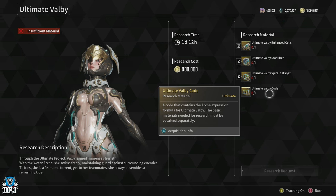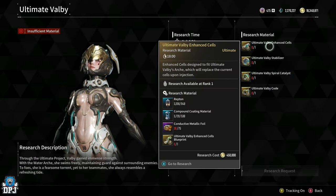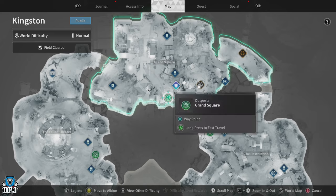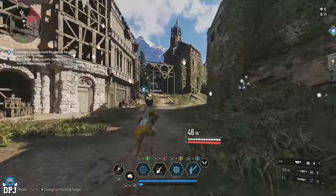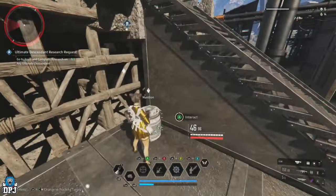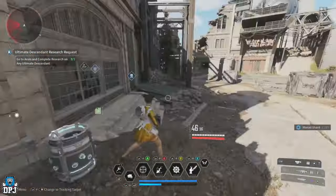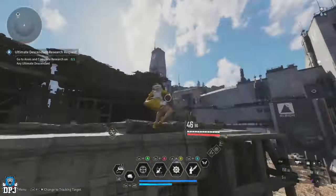Starting with the Ultimate Valby Enhanced Cells, this requires Reptan, Compound Coating Materials, Conductive Metallic Foils, and the Enhanced Cells blueprint. For Reptan, it's obtained from Kingston resource boxes — super easy to come across. I'd go to the Grand Square area in Kingston, run around scanning, and you'll find loads of this material within containers. You'll also get Nomad Shards at the same time, which are needed for the Spiral Catalyst. You need 949 Reptan, but you'll get them in no time.